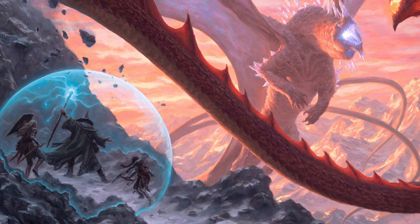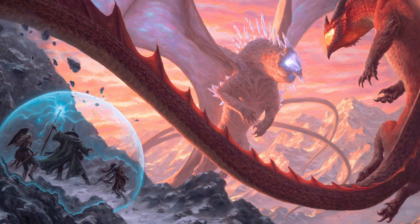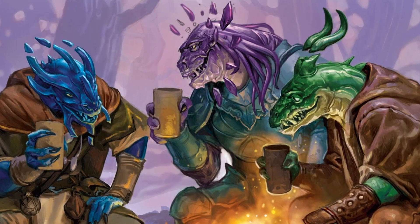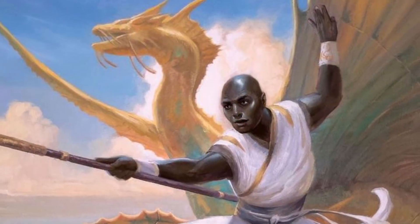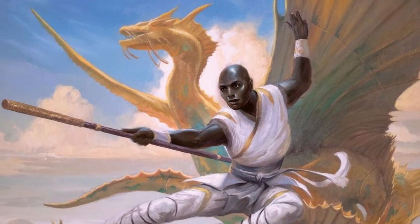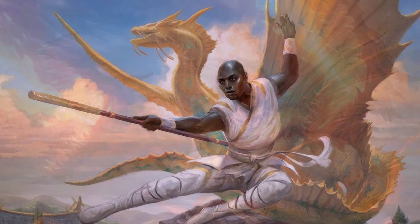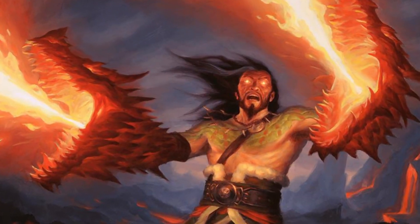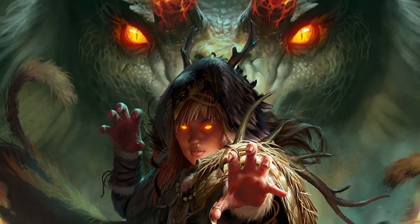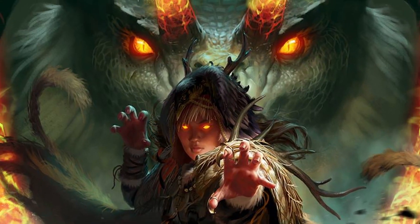Fizban's Treasury of Dragons offers a slew of new dragons to pit heroes against. The book also offers players new dragon-inspired races and subclasses to create a draconic-powered hero. In this video I will be discussing the Way of the Ascendant Dragon Monk, a subclass that has a hero harness their ki to achieve powerful draconic feats. I will be taking a look at the subclass's key features, offer some ideas on how to reflavor the subclass, and provide some ways you can play the Way of Ascendant Dragon Monk in the official 5th edition settings.